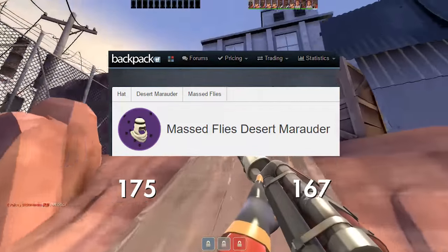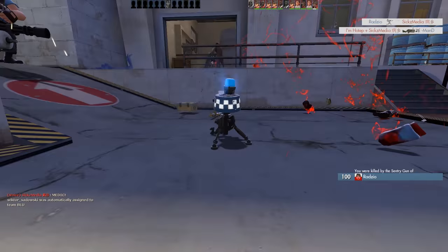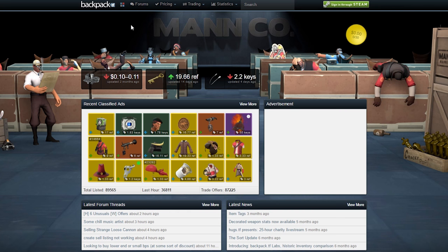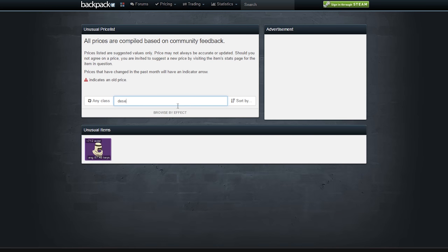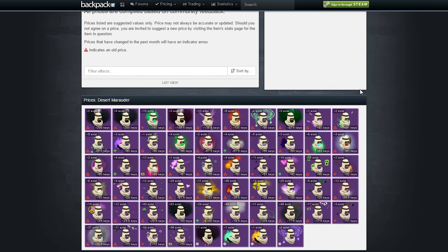It's pretty easy — just follow these four steps. First, check the backpack.tf price. Go to backpack.tf, then go to Pricing, and under the unusual price list click on 'Browse by Item.' Once the page loads, type the name of your item. In this case we're looking for Desert Marauder, so type that, click on it, and it loads to yet another page.